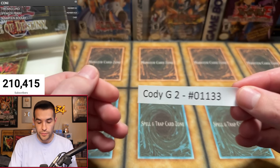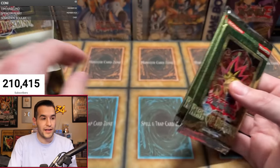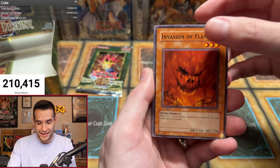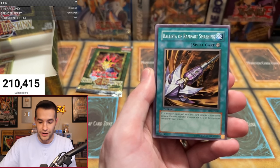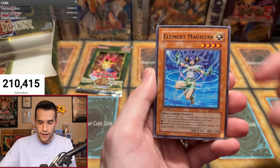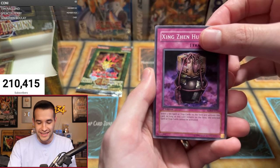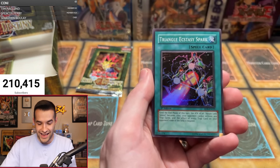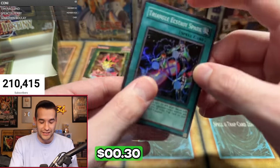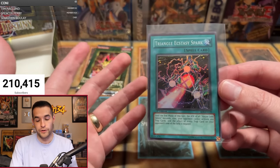We have Cody G with two of the last three packs, and then one pack magic to end it. Can we get another ulti right here? Four ultis — I'm going to lose it. Pack one: Invasion of Flames, Foxfire, Pitch Black Warwolf, Element Magician, Lighten the Load, Back to Square One, Zings and Hu — and a super! Triangle Ecstasy Spark! Supers do exist in this opening — my prediction was wrong. That is the fifth foil.